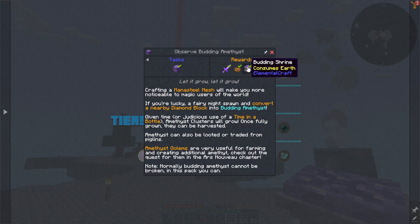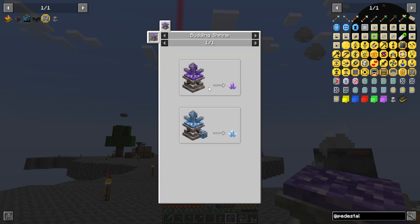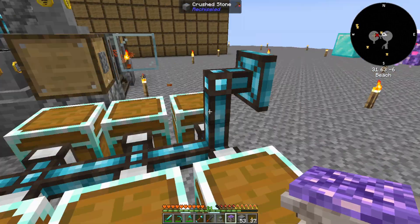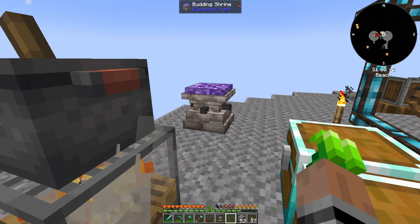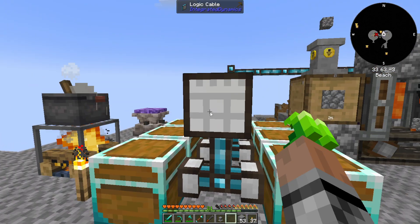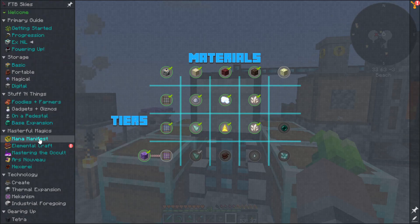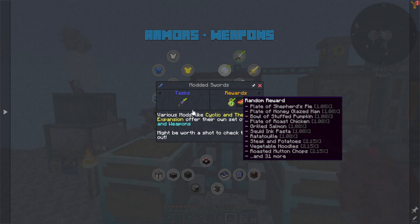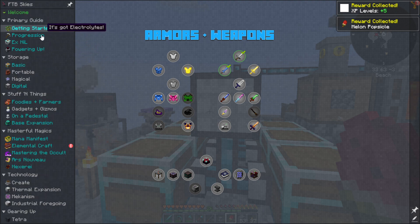And then this — it consumes earth. So I assume I can't use this quite yet. Just in case, let's go ahead and pop it right here. It probably won't do anything, but you never know. We got a modded sword and a random food. That's fine. Elemental Craft quest — it didn't give a reward, but maybe it has some information.